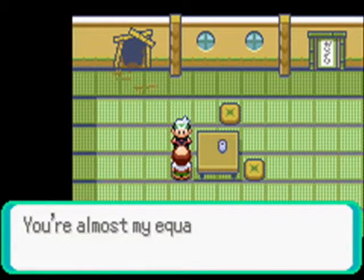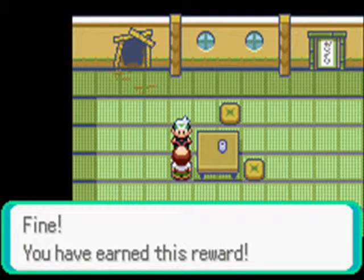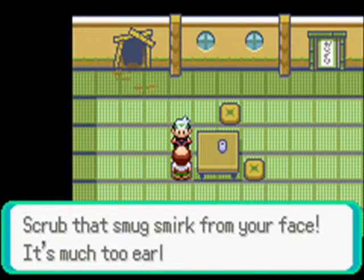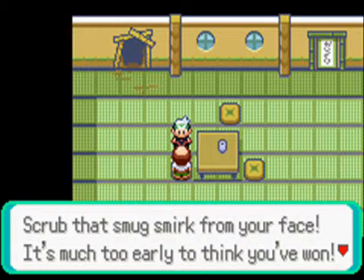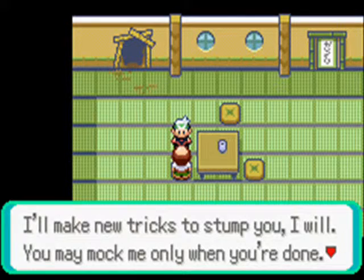It took me all night to prepare the wall panels. You're almost my equal, and you gained by 1, 2, 3, 4 places. Fine — you have earned this reward. We obtained the Hardstone, which is good with Rock-type Pokemon. Scrub that smirk off your face. As much as you really think you won, I'll make new tricks to stump you. You may mock me when you're done.